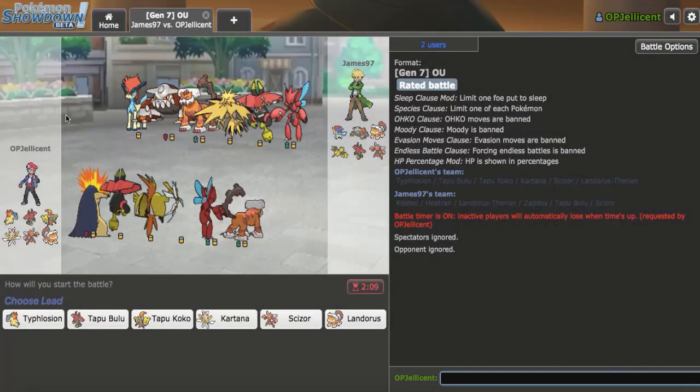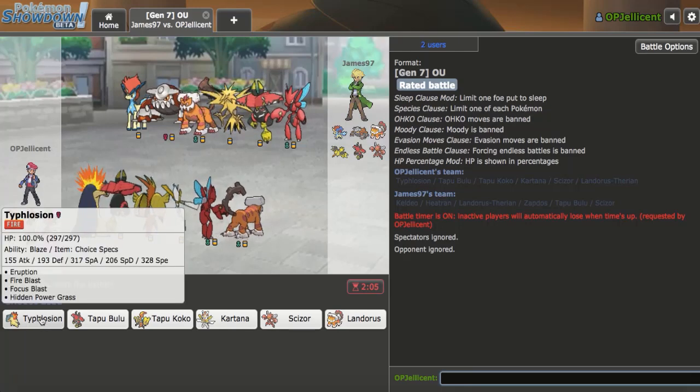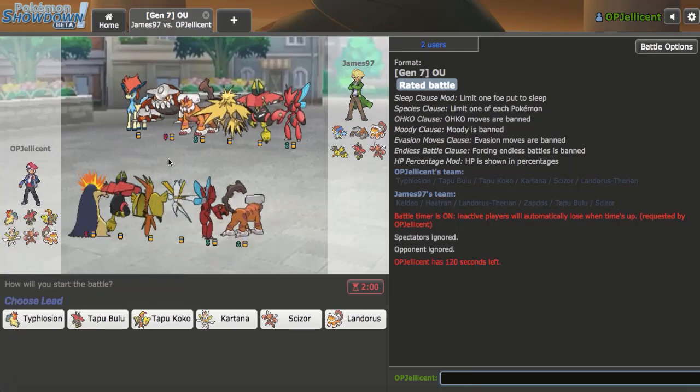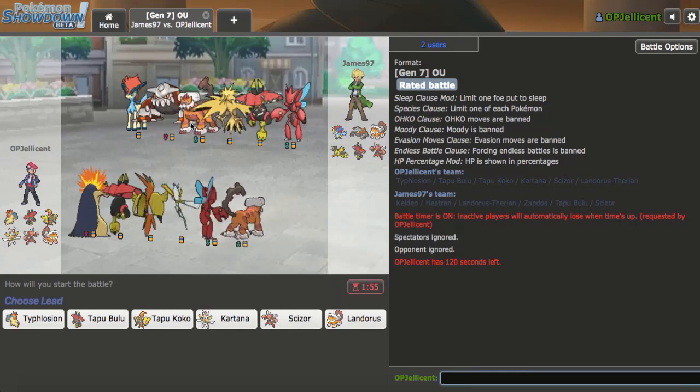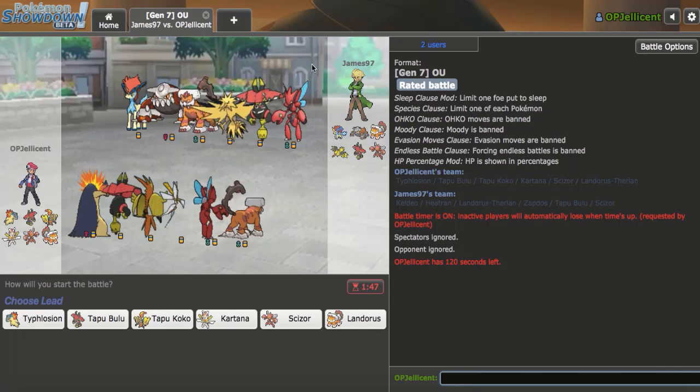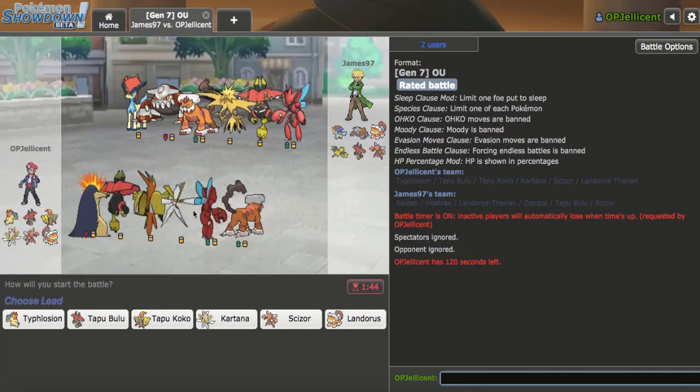Got a game right here and my opponent does have a Heatran, so I'm going to have to keep that in mind when clicking Fire-type attacks with my Typhlosion. Not really great win conditions right here — Zapdos and Scizor are stopping my Kartana as well as my Scizor. Heatran also stops my Scizor, and Landorus and Bulu give my Coco some trouble, so I'm kind of unsure about how I want to approach this.